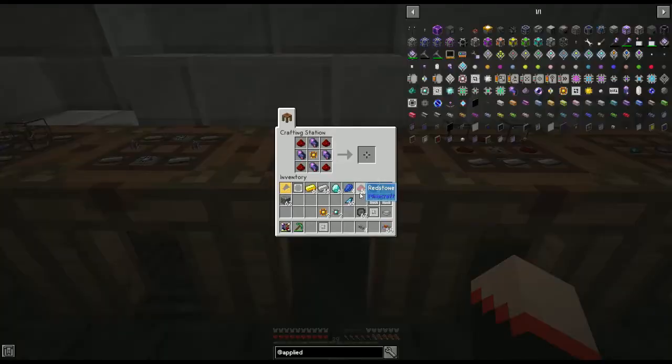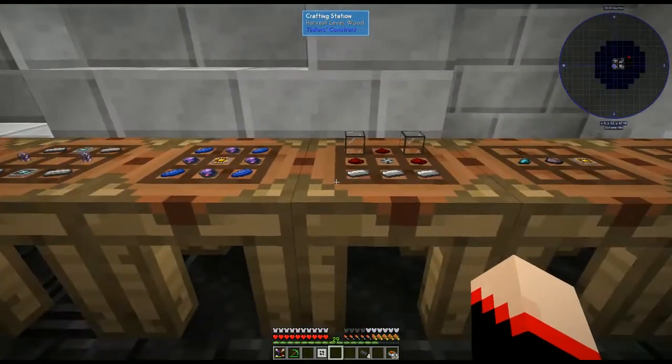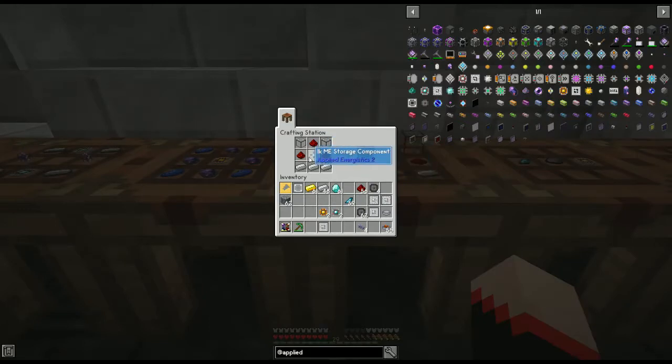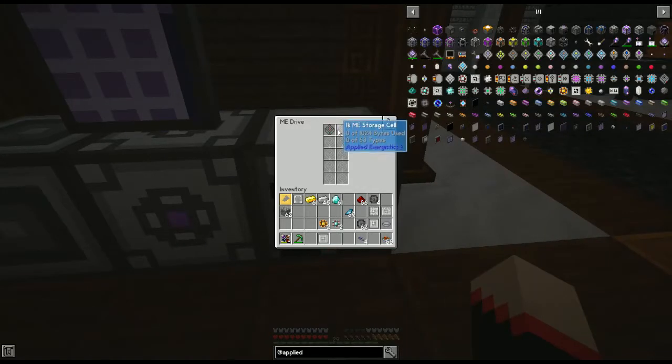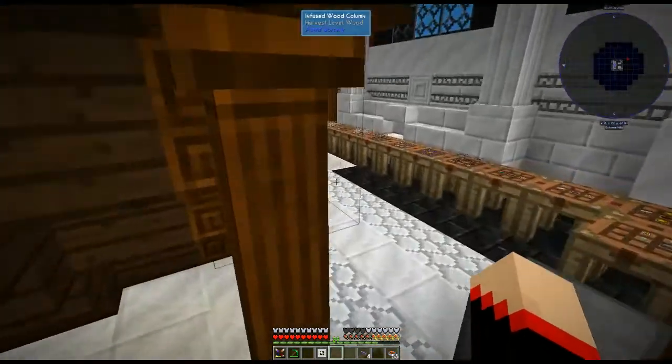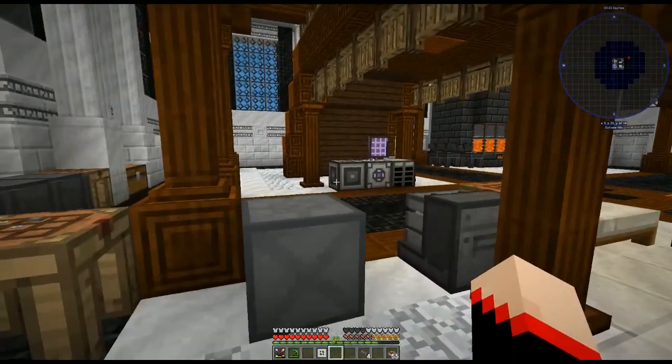Next we're going to make the storage drives. This one is the storage component — it holds items. You would have the logic processor in the middle, four fluix cables, and four redstone. If you want to do it as fluid, you switch out that redstone for lapis, and that gives you a fluid drive. Whichever one you do, then you put it in a housing — you put the storage drive in the middle, three redstone, two quartz glass, and three iron ingots along the bottom. That creates these drives. You put them in the ME drive, which holds 10 of these.